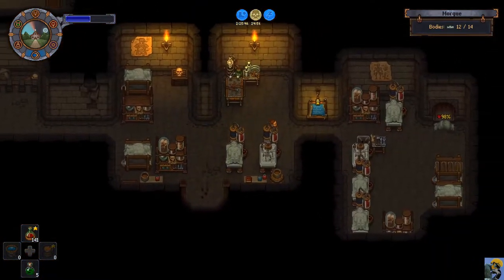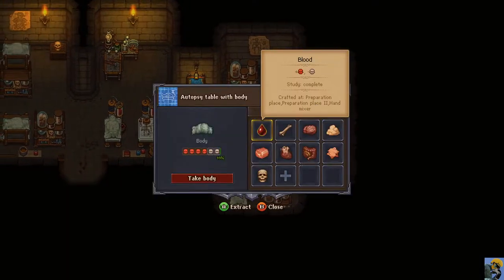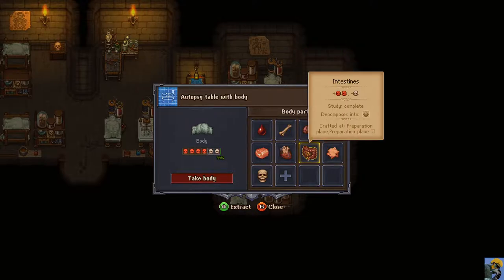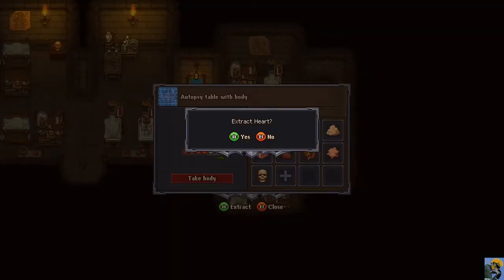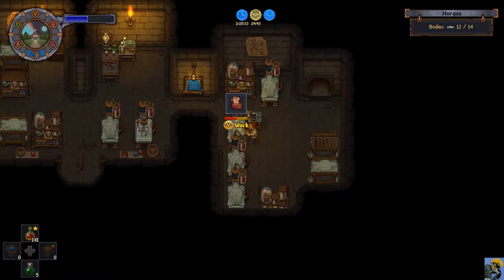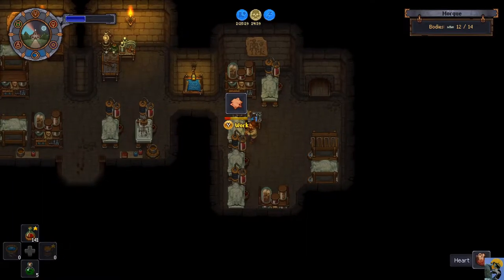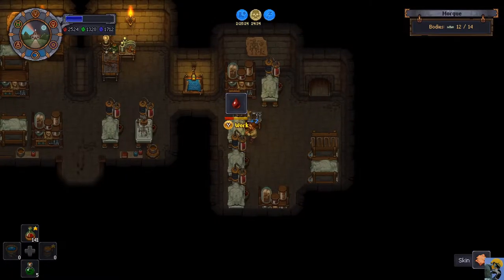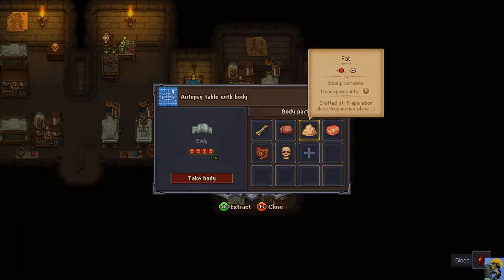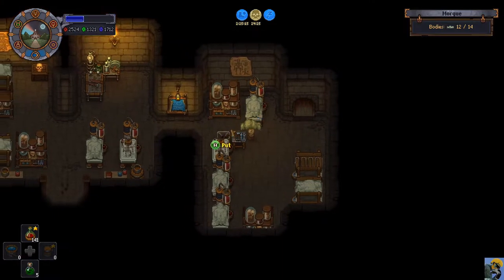More cosmetic options and more options overall with your house. This body is probably one of the worst you'll ever get, so we'll immediately jettison this one to the burn pile. My prayer of repose is still happening, just happening slowly. Let's burn this one.